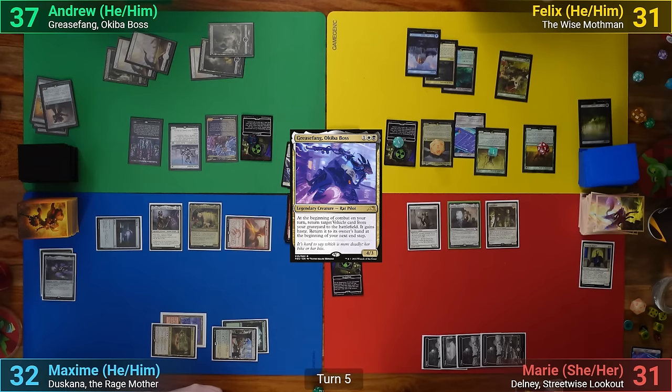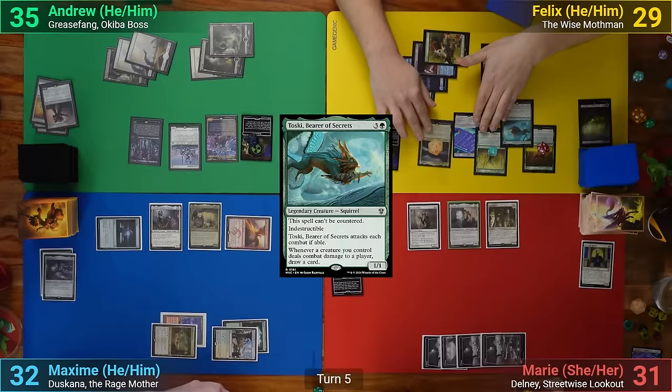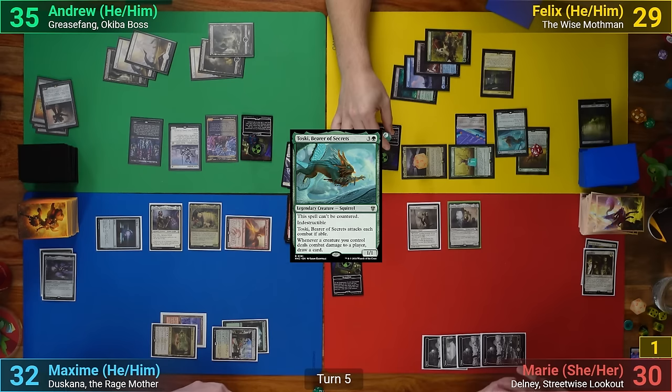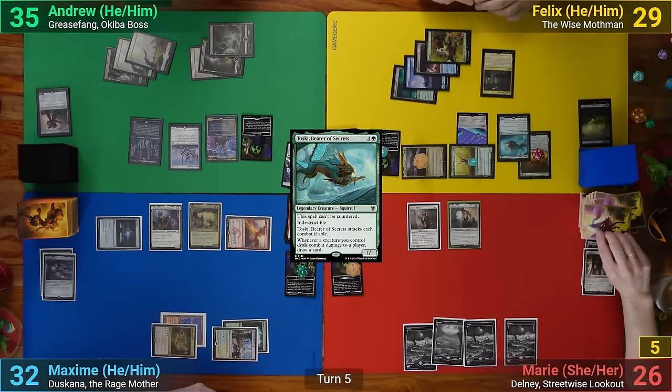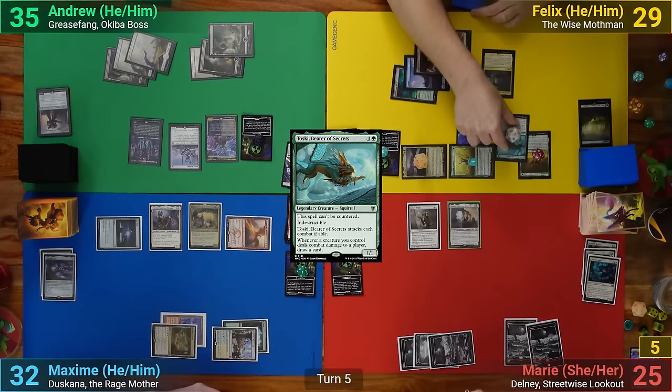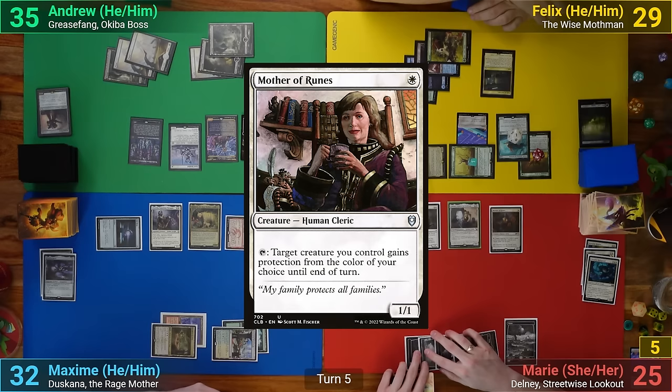Felix draws and mills a land, keeping his Rad counter. He plays a Sunken Hollow and casts Toski, losing 2, then moves to combat. He swings the Mothman and Radstag at Marie. Marie blocks the Radstag with her Gary Clone and takes 5 commander damage. We also get another Rad counter from the Mothman attacking, and Felix gets to draw a card. Marie then casts Smuggler's Share and pays the 1 for the Esper Sentinel. She follows up with Mother of Runes and passes to Max.